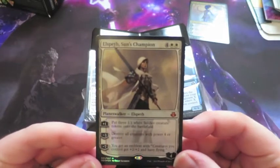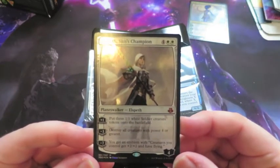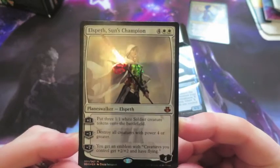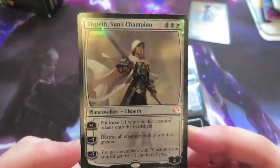And Elspeth, the famous Elspeth. Plus one is put three 1/1 soldiers onto the battlefield. Minus three, destroy all creatures with power 4 or greater. And the minus seven is get an emblem with creatures you control getting plus two and flying. Look at that shine — lovely artwork on these cards as well.